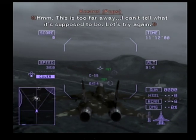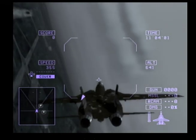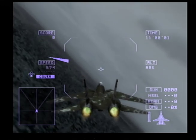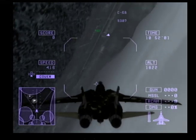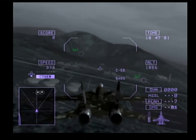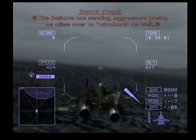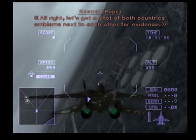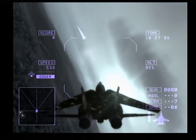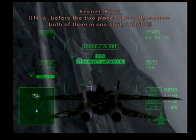Photo received. This is too far away — I can't tell what it's supposed to be. Let's try again. Photo received. I see some 84-92nd squadron members, and some planes with the Yuktabani Air Force mark on them. The Belkans are sending aggressors posing as allies over to Yuktabania as well. I'm going to get both countries' emblems together as evidence. Two planes are taking off — capture both of them in one shot.